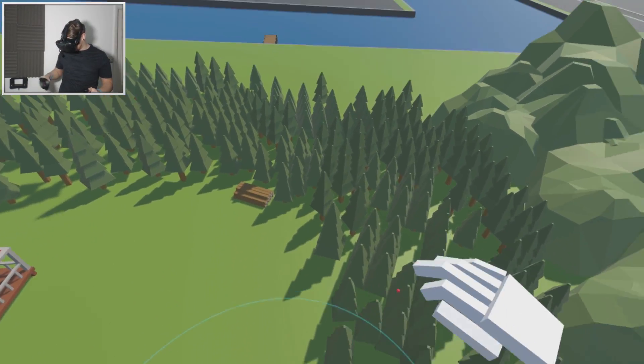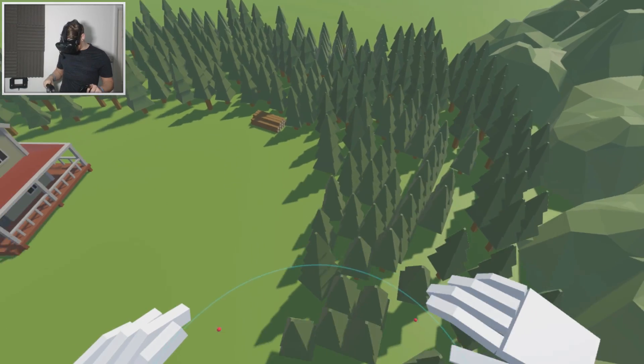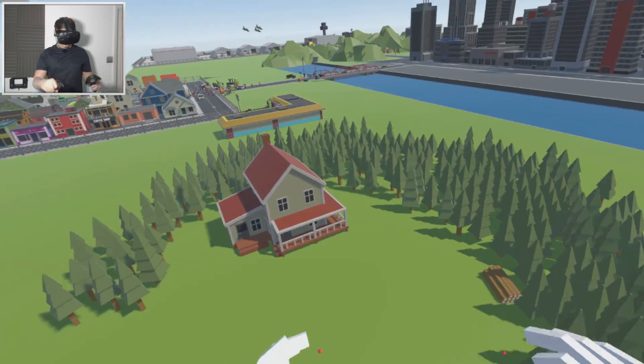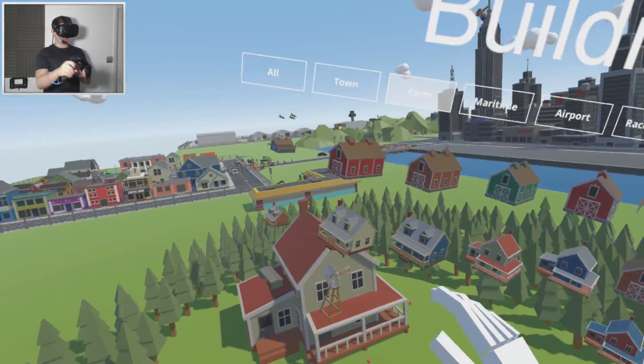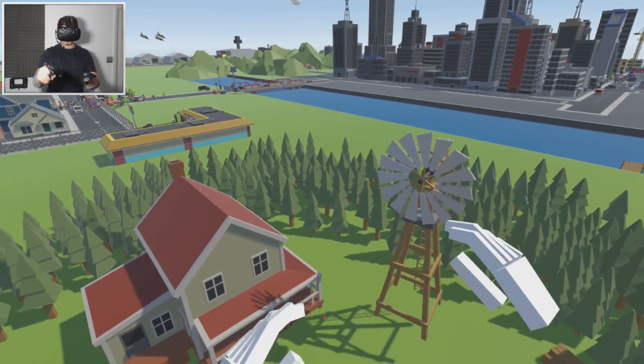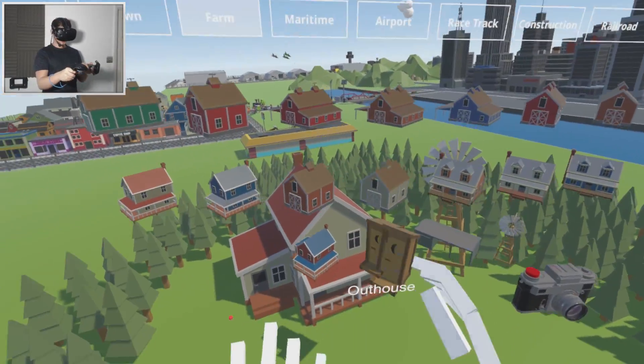Let's just change these trees up a bit because I did duplicate them and they're all a little bit the same pattern — looks a bit strange. There we go. All right, let's carry on adding. Maybe we'll have the little windmill, maybe reduce it down to size a little bit. There we go. We're just going to go ahead and add all the farm stuff we need.